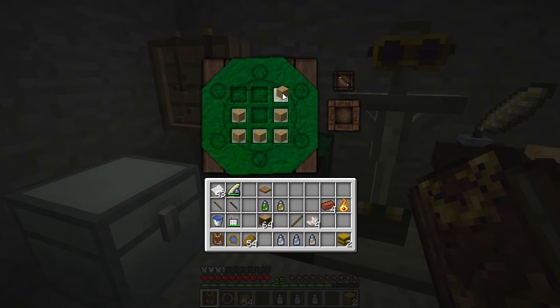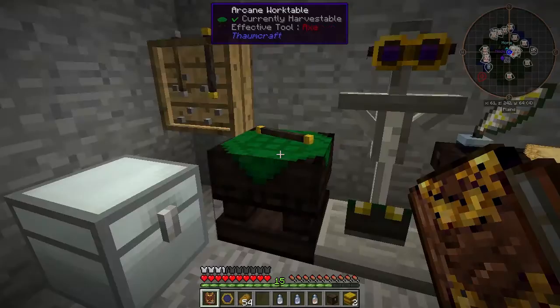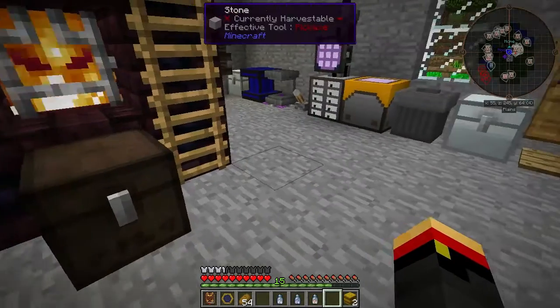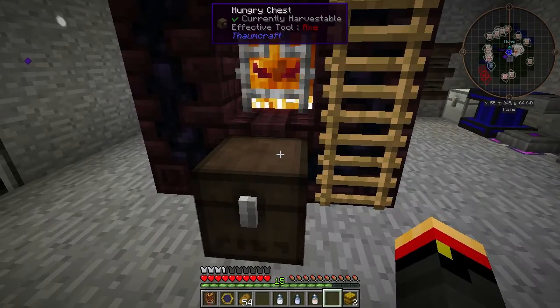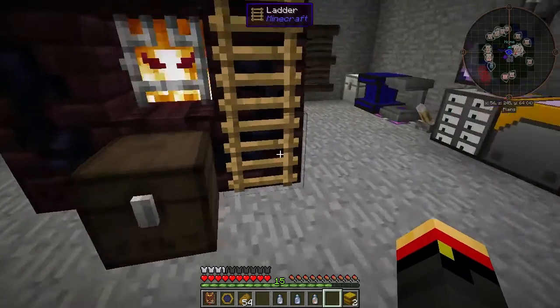We need some Planks, a Trap Door, with some Ordo, Perdicio, and Air in our Wand. Take our Hungry Chest and place it right in front of my Infernal Furnace. Now, instead of having to stand here, the items will go right in the chest, and I won't forget to come back and get them and have my items despawn.